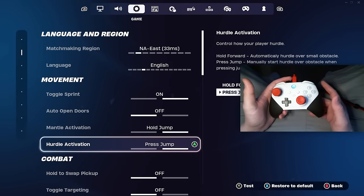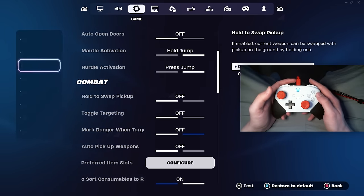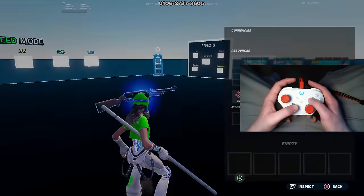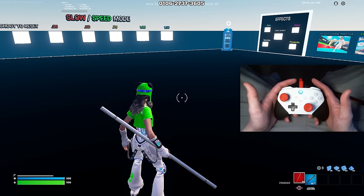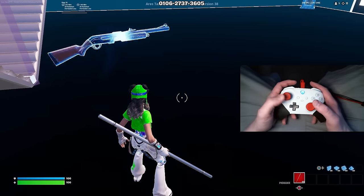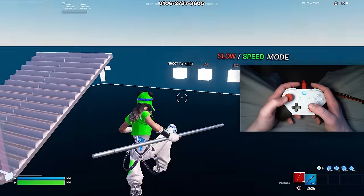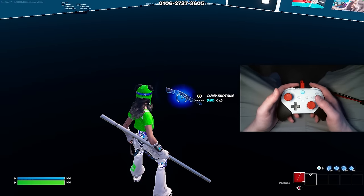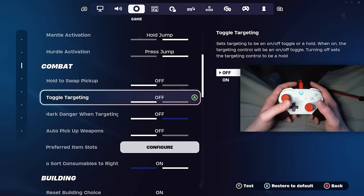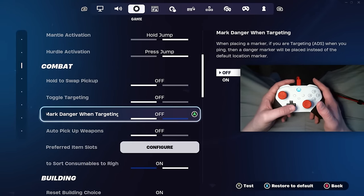Keep hurdle activation on press jump as well for the same reason. For hold to swap pickup, you want this off because whenever you have it on and go to pick up a weapon, there's a tiny delay. So if you're rushing against an opponent to pick up a weapon from floor loot or landing on a weapon, whoever has this setting off will pick up the weapon first. For toggle targeting, make sure you have this off — it's a little bit personal preference, but I keep this off and I recommend you do too.